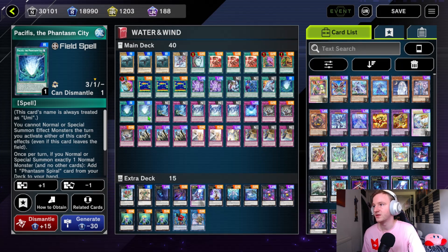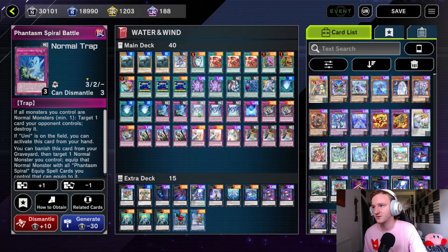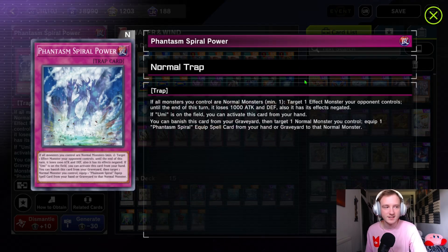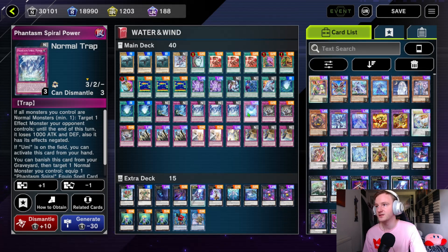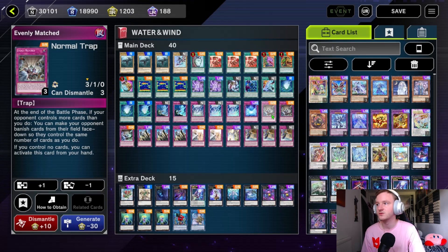We have three Pacifists — the core of the deck, you can't run less than that. We have Phantasm Spiral Battle, basically a pop — if you have Umi on the field and one normal monster on the field you can activate it from hand, and you can banish it from the graveyard to equip the normal monster you target with all the Phantasm equipped spells you control, which isn't that useful honestly. We have Phantasm Spiral Power — pretty much an Infinite Impermanence but it minuses a thousand attack and defence as well, and if you control Pacifist you can activate it from hand. We have Metaverse — this is one you can cut. You don't need it but it's really useful for getting Pacifist out, especially on your opponent's turn. It's a good include if you have it but you don't need to craft it — you can probably just put in another Spiral Battle.